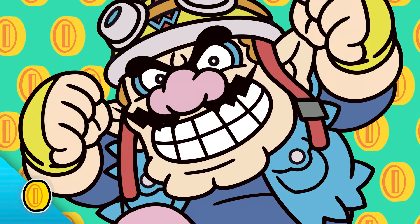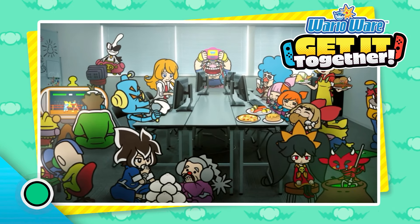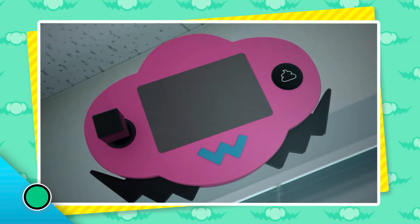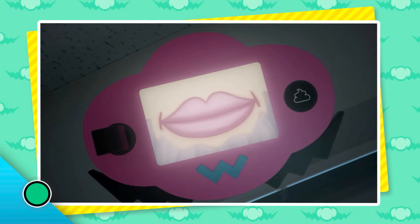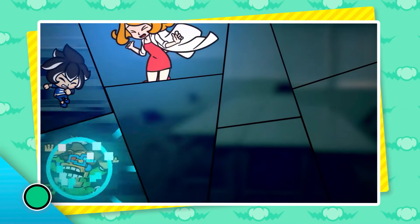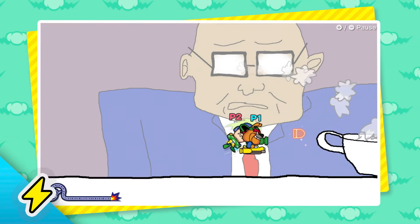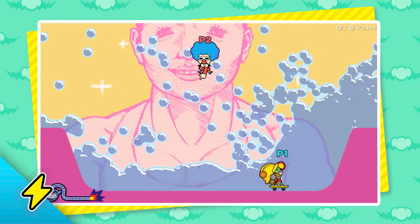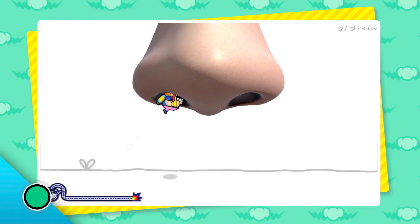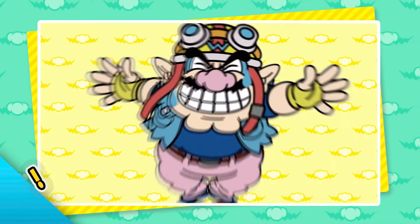Do you think Wario has a thing for money? He plans to make more coins in the WarioWare Get It Together game as head of WarioWare Incorporated. Wario and his friends create a new game and it's finally ready — but something goes wrong and they get sucked into the game. They then have to complete micro-games, or they might get stuck forever. Micro-games are really quick games where you gotta think fast and act fast to win. These micro-games look hilarious! I can't believe Wario just plugged that nose with his whole body.